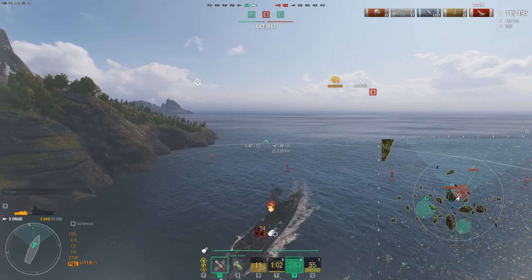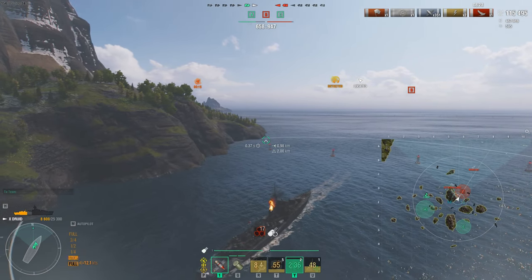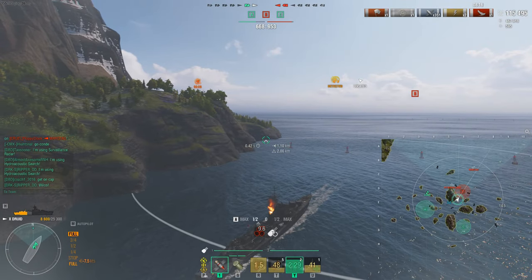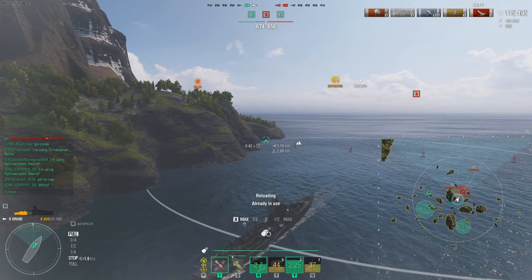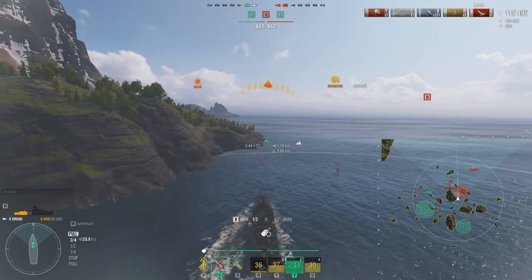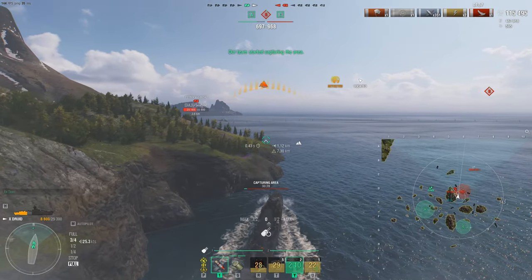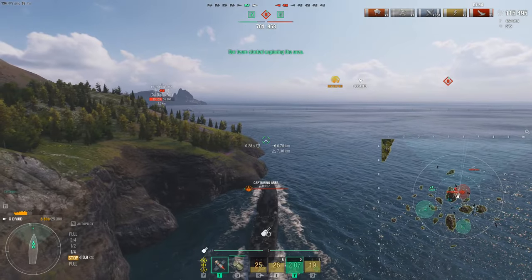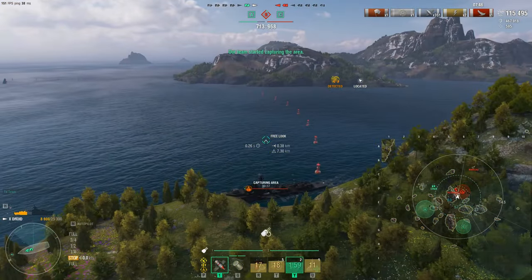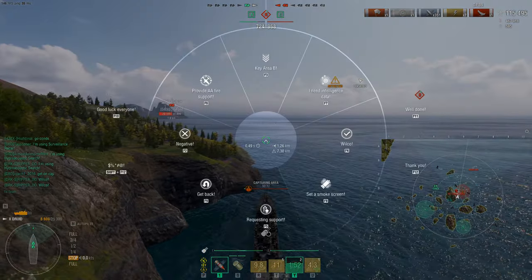We're only 300 points away from losing; the enemy is at 938. They have one cap and will win based on time if we don't stop them — their points tick up roughly every 4–5 seconds. We decide to go in and hold the cap, waiting for the Condé to arrive. I'm currently hydro'd by the Petro, so he knows where I am and could ram me to win the game. Let's see how the Druid holds off a Petro push.